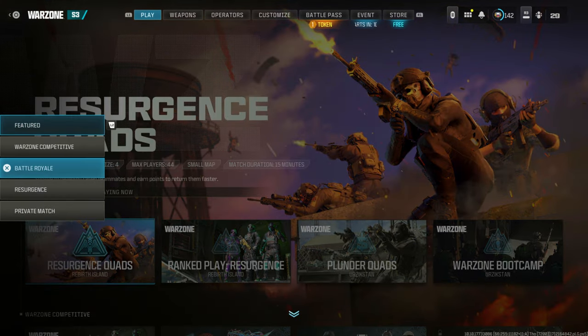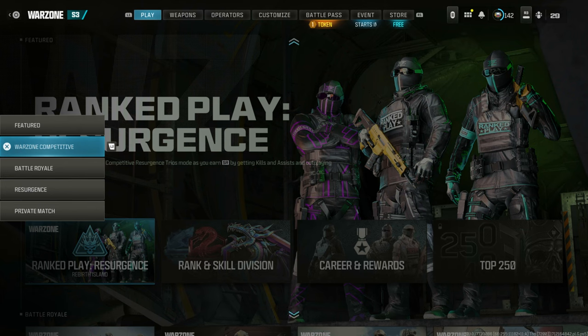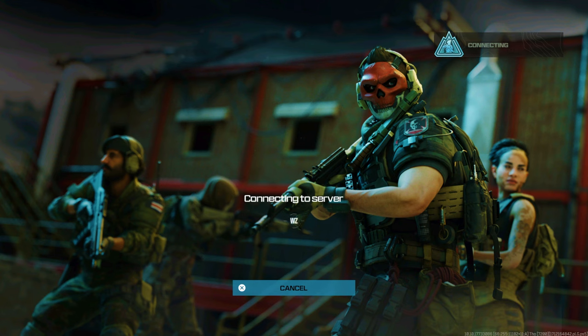Okay guys, so quickly you're going to go to the Warzone section. Go to the Private Match on the bottom, then go Create Private Match. From here, go to Battle Royale Solos and connect to the server.